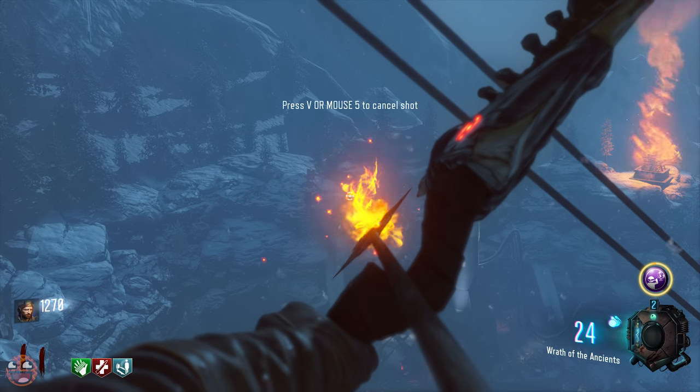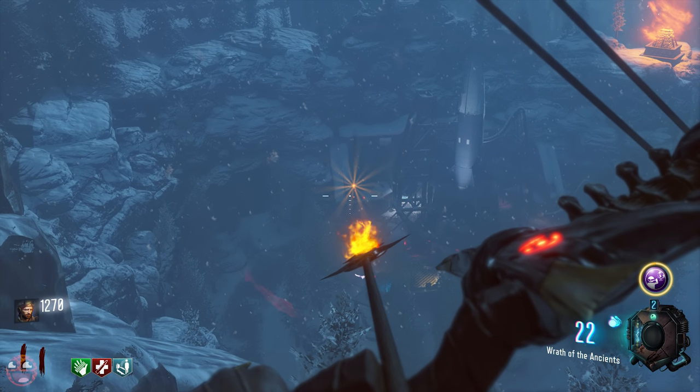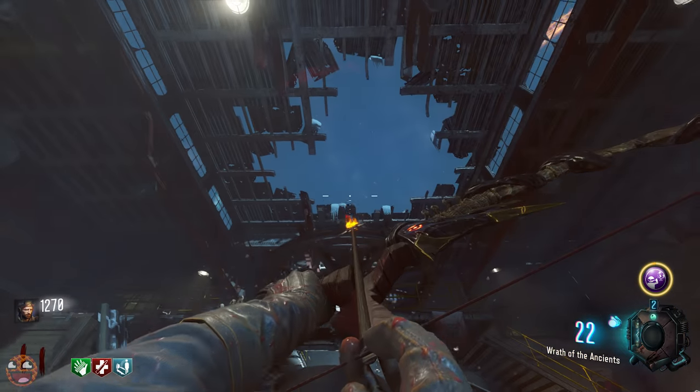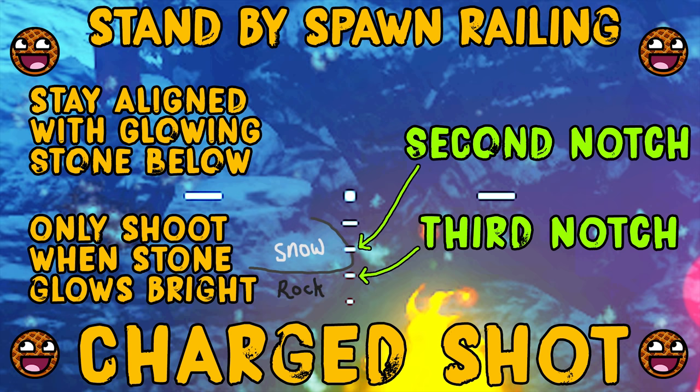One thing to note is that obviously you can't do this before the rocket stops firing. Keep an eye on those lights from the rocket on the right side of your screen, and only shoot once they have gone off. Otherwise it's not going to work — the stone has to be glowing in order for you to shoot it.